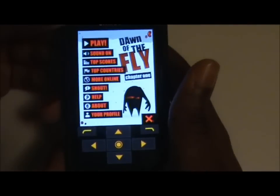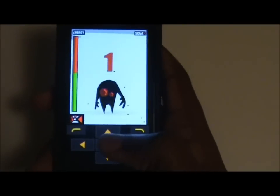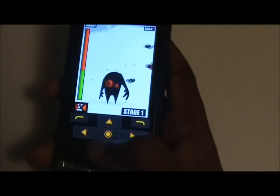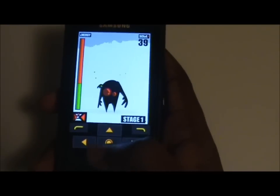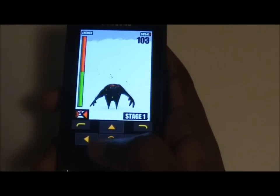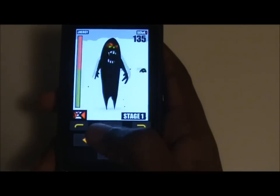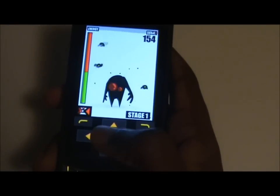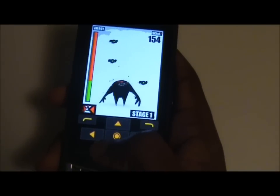The graphics are really smooth, and it's a really simple and quite addictive game. All you have to do is eat the little green flies as they pass by by selecting either the middle button, the top button, or the lower button. You have to avoid the red flies and keep the gauge on the side high so that you don't die.